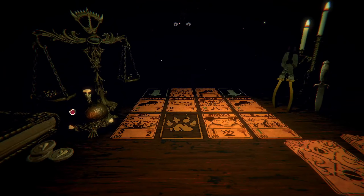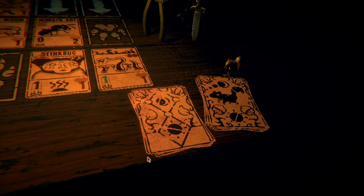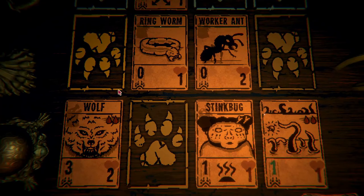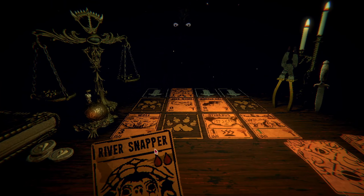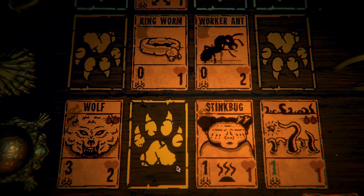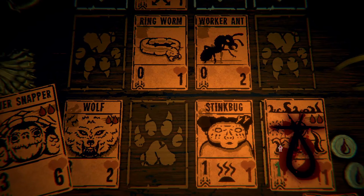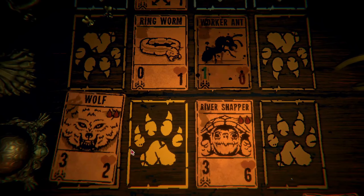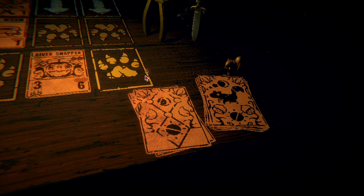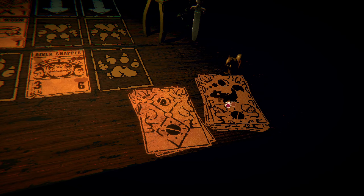We'll draw a squirrel, put a squirrel down, sacrifice these two, put the wolf down here so he can kill the ant. All right, we got this. Okay, first of all I messed up - oh yeah, he's reducing his attack by one. Okay, we're good. Ooh, our big river snapper - let's speed things up. Stink bug, you did a great job. I could have sped things up by just putting it in the other lane - well, we get more teeth this way, that's what I was thinking.